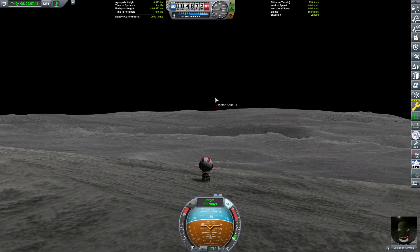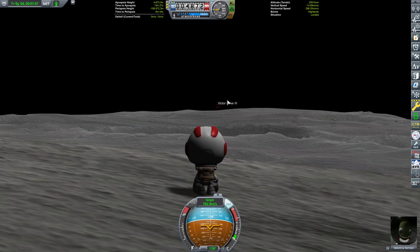The next thing is a little bit more interesting. I have placed an interplanetary space station on this orbit. We can see it coming up above the horizon now — it's called Victor Base — and that will be flying through as well.